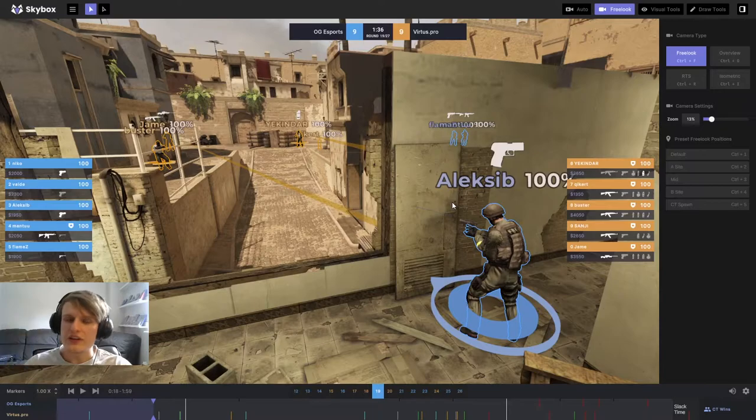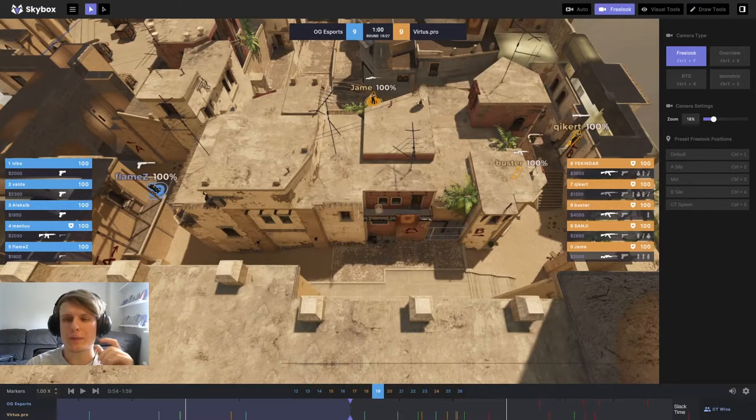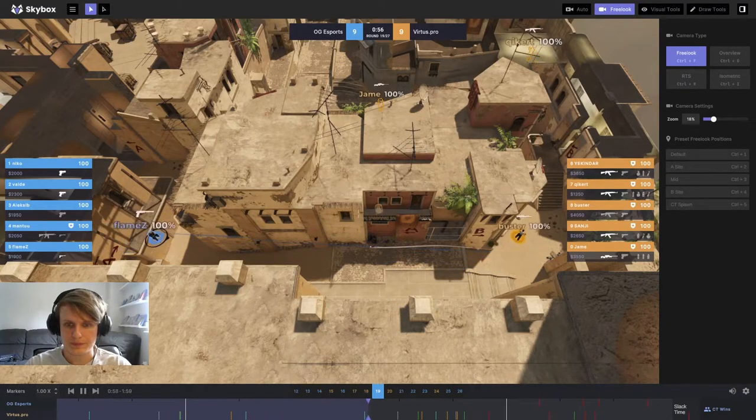Here is the first proper gamble from OG, and it's made by Flames. He decides to re-aggress on A push after already being spotted. Whether you re-aggress when you've already been seen is context-dependent — there's no universal right or wrong answer. But I like Flames taking this risk because on a low economy round he has nothing to lose — he's literally just got a USP. If he dies it doesn't matter much, but if he doesn't die and gathers information that's a huge boost to OG's chances. Flames made a risk-reward calculation and got it 100% right, pushing through Buster's flashbang to get that info.